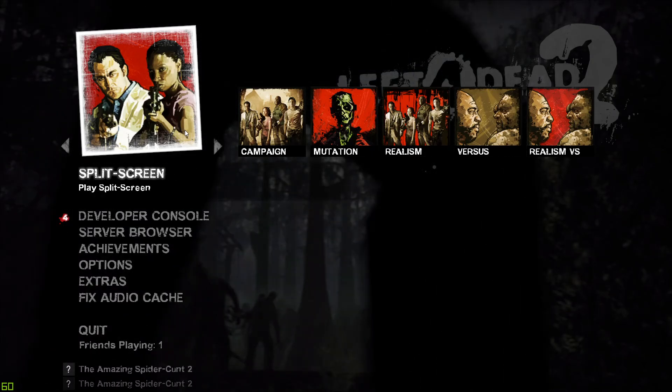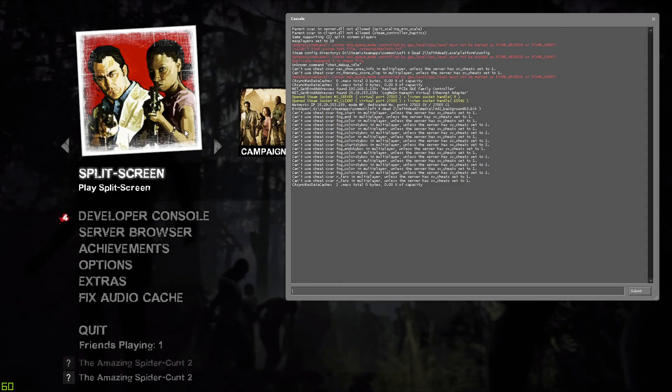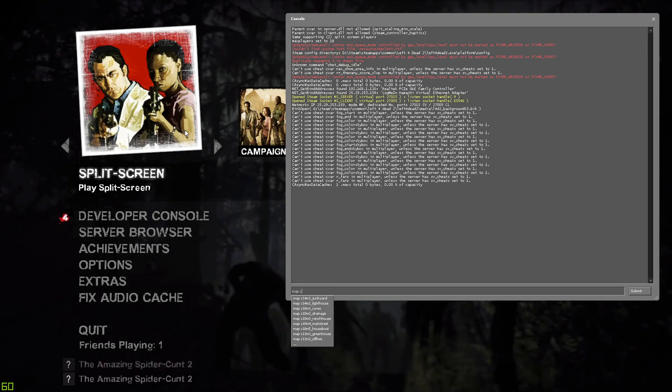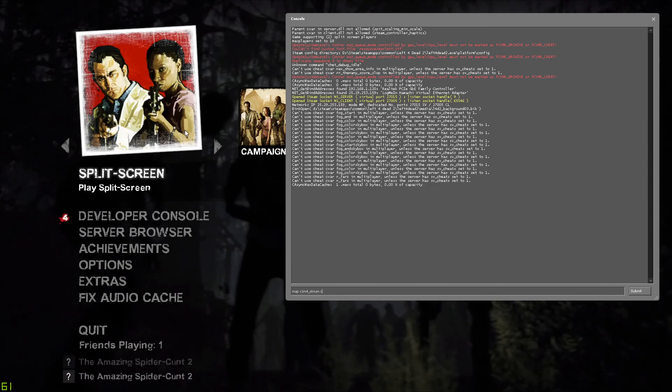Essentially what you want to do is open up your developer console on the main menu, and you can type 'map' followed by the map name — I'm going to do 'c1m4_atrium' — and I'm also going to set it to survival.